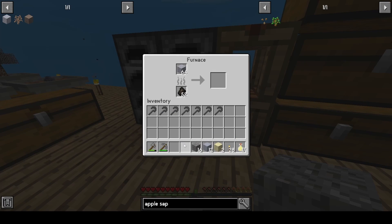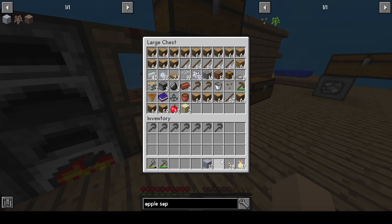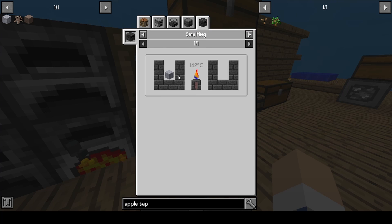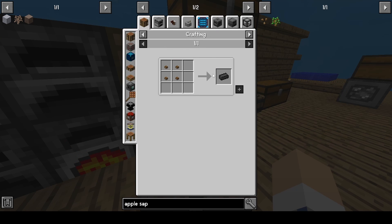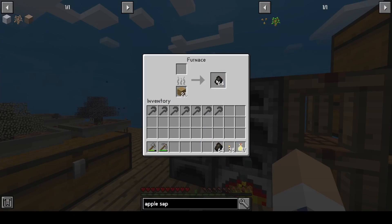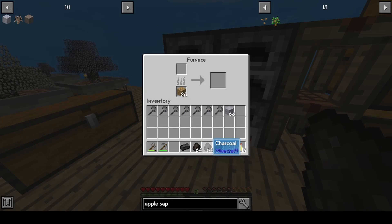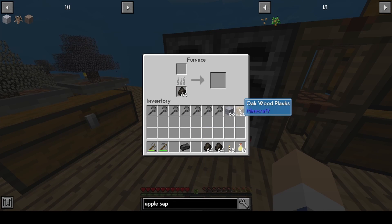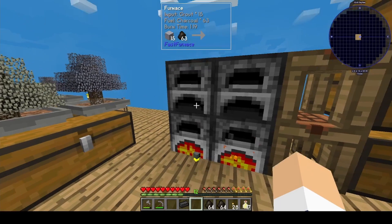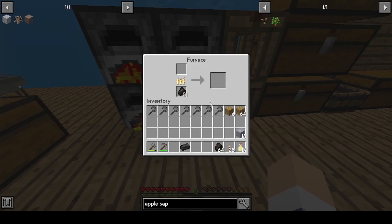Grout we can smelt to make seared bricks, which will allow us to make a tinker smelter. Also in these furnaces — I made three more furnaces — and I've just been using these to make charcoal. We can actually split this up just to get it smelting a little faster.